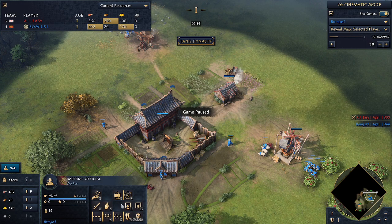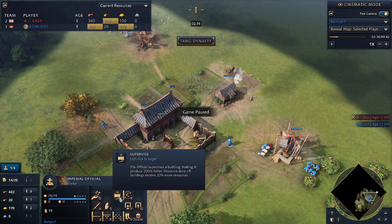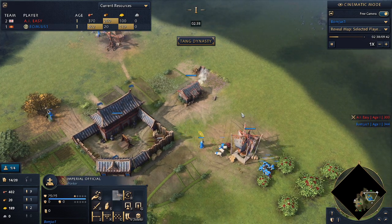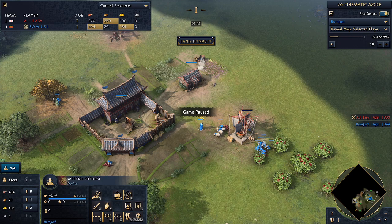Turn off automatic tax collection so your Imperial Official doesn't walk around like a crazy man. You can also queue up commands — right-click to collect taxes, then right-click on the town center, then hold Shift and press E to supervise while he's walking to the town center. That queues the supervise command so once he's done at the town center he'll automatically walk back to the mill. Another reason to force drop-off: you don't get the 20% supervised bonus if he's not supervising the mill, so force the drop-off before going to get taxes — your villagers won't miss any of the bonus while he's turning in taxes.